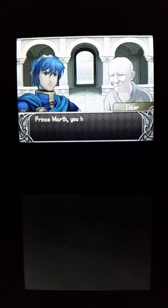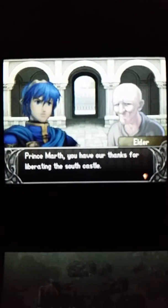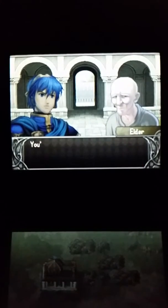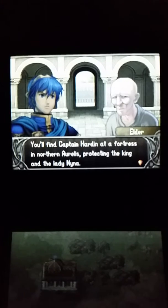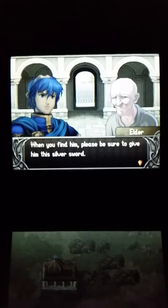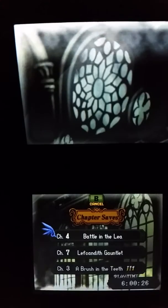Proceed to the next chapter. Prince Marth, you have our thanks for liberating the South Castle. You'll find Captain Hardin at a fortress in Northern Aurelis, protecting the king and Lady Nina. When you find him, please be sure to give him this silver sword. Obtained Silver Sword. Chapter 5: Champions of Aurelis. Objective: Locate Aurelis Castle.